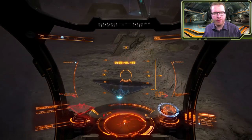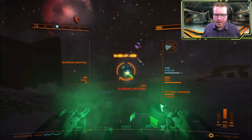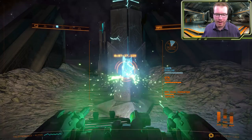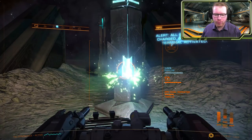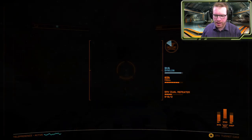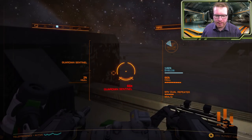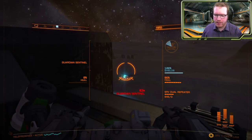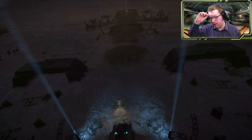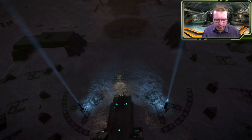Finding the site itself should be pretty straightforward — it shows up in the navigation panel, so just fly there and land. The next steps are kind of the same as with the other sites, where you have to go and charge up all the pylons. But before you do that, do remember to go to your ship and transfer the ancient key that you have over to your SRV cargo. Once you've charged all the pylons and you've taken care of all the sentinels — and there are a lot of sentinels here — I'll briefly show where the pylons are.